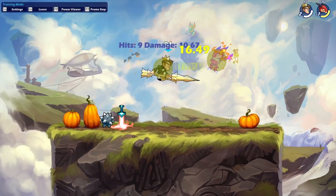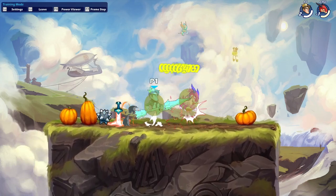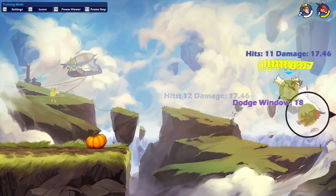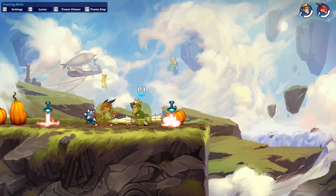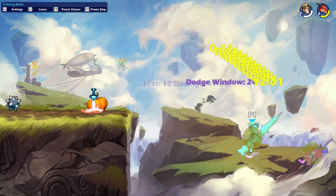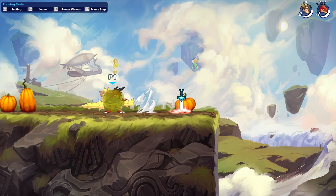So say if I n-air, I know he's going to jump up, so you can keep n-airing. You can also do a dodge-up read. You just need to learn the follow-ups, and as soon as you start learning how to follow up you can mix it up, which is the great thing about Lance.